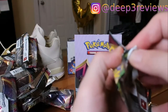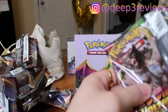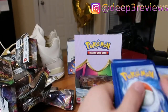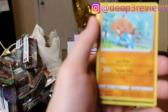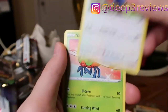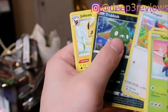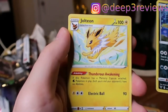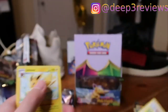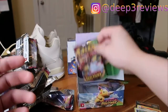Darkness Energy, Hitmontop, Krokorok, Delmise, Tailow, Yanma, Wooper. Oh, Jolteon! Cool — we completed all three of the Eeveelutions with a Reverse Trubbish there. Still hitting new rares. Next pack — second to last pack.